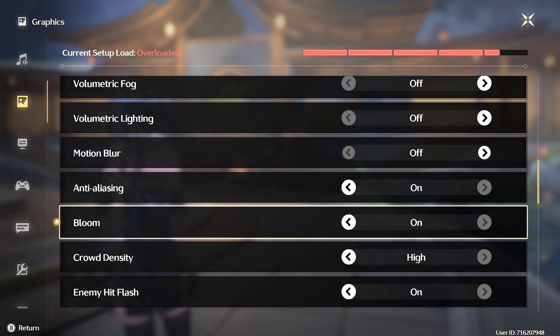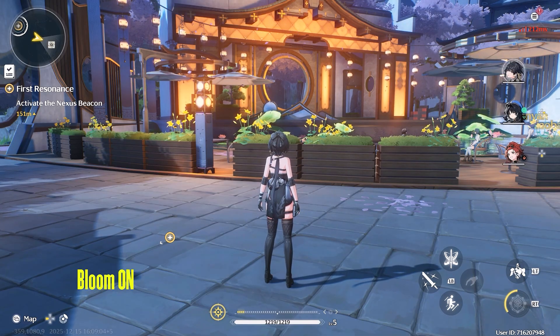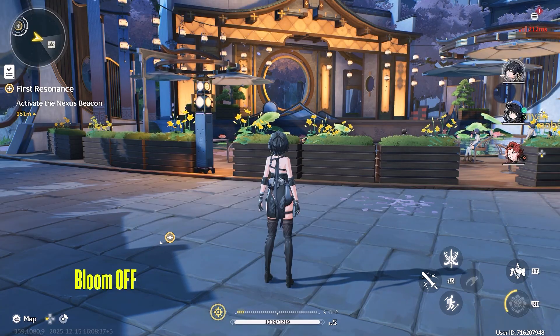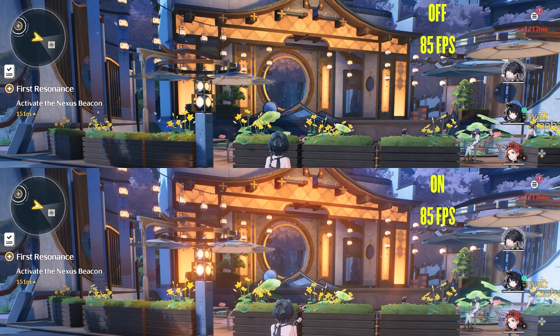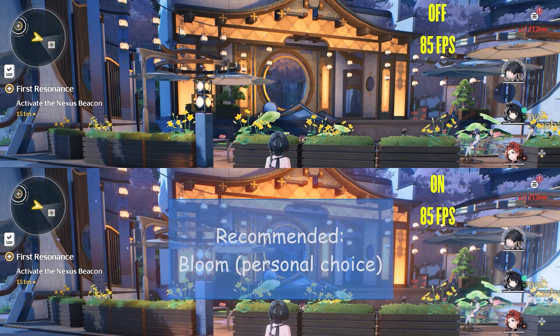Next setting is bloom, which adds a glow effect to all light sources in the game. Disabling this effect removes the glow from all the lights. Performance-wise, this setting does not cost any fps, so it is up to your personal preference whether you keep it on or off.